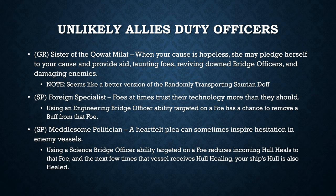The next duty officer is the Foreign Specialist: foes at times trust their technologies more than they should. When you use an engineering bridge officer ability targeted on a foe, it has a chance to remove a buff from that foe. So basically, if you use abilities like Aceton Beam or Structural Integrity Collapse — any of the other engineering bridge officer abilities that can be targeted and placed on a foe — this has a chance to trigger and remove a buff from that enemy. It would be handy in a PVP situation or in HSC to remove feedback pulses off the queen, but probably not going to be the most popular duty officer ever.